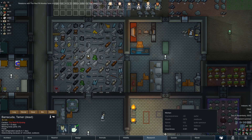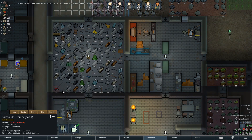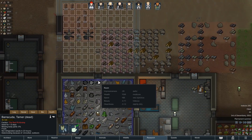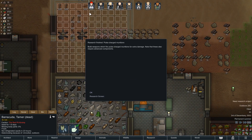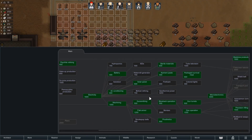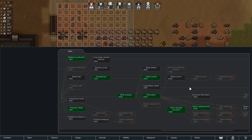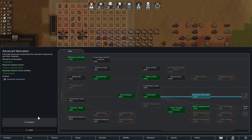That's good. Got down to minus 32 — still hostile, but not terribly hostile. What did I want to do next? I had an idea: I want the armor. Advanced fabrication. I need that — that's next.